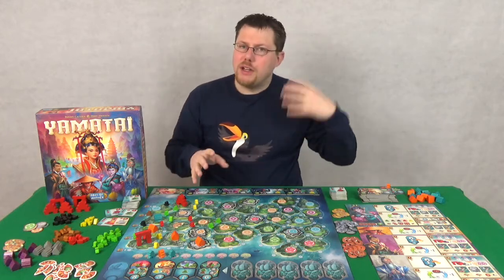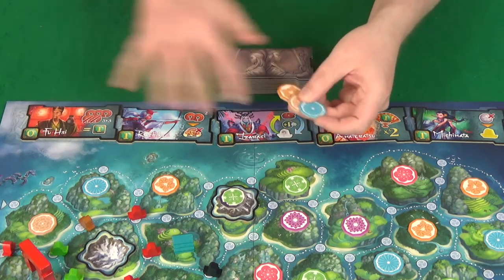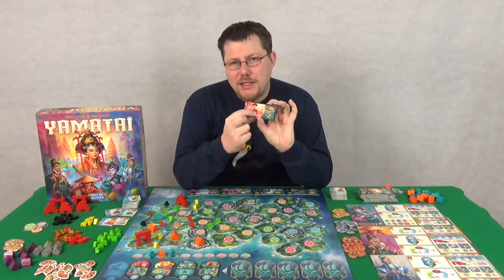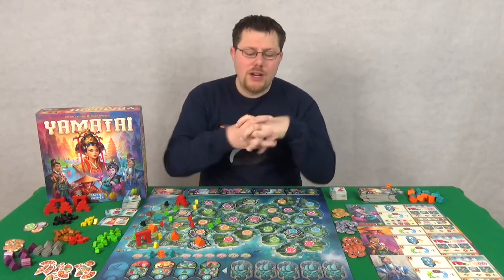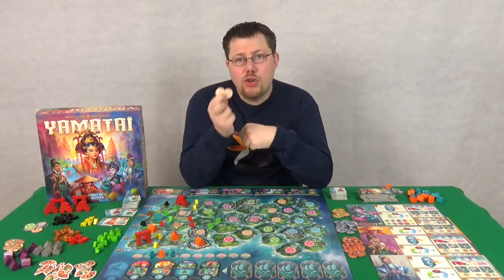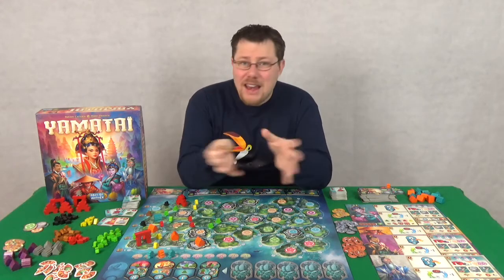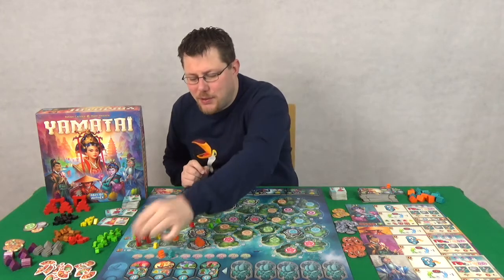Once you've decided whether you're building or taking culture tokens, you can then optionally hire one of these specialists from the top of the board here. These are another way of gaining points. Some will just give you points, but they will also give you special abilities — some of which will give you points or give you ways to increase your points from building and other things. The way you hire these specialists is with culture tokens: if you've got two of a kind, you can trade those in to hire a specialist, or if you have three of any kind, you can do the same.